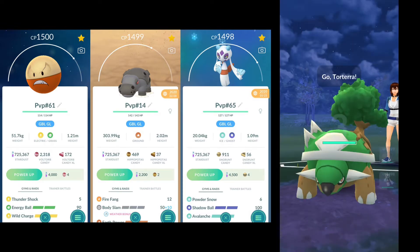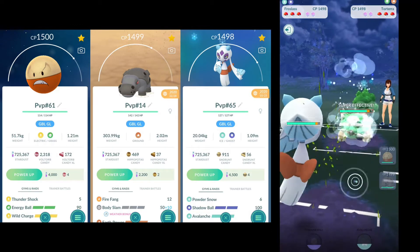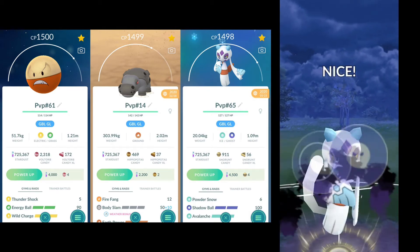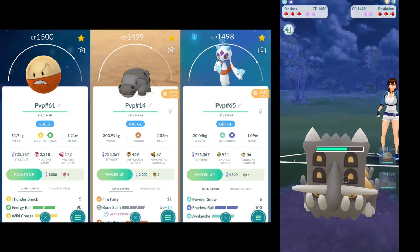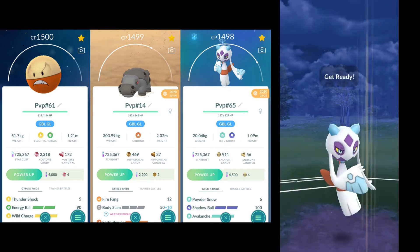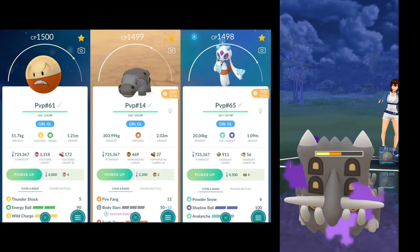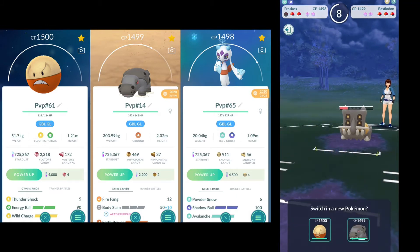Just doing a ton of damage there with that Wild Charge from Electrode. We're going to swap, and they are a little slow on the swap, but still bringing out Bastiodon, so we are in a bad position again. Maybe I should have swapped to Hippowdon there instead, and that would have been a better choice, but we were in a pretty tough spot. We're going to Shadow Ball again here — most Bastiodons don't shield, but we do get it down into the red.